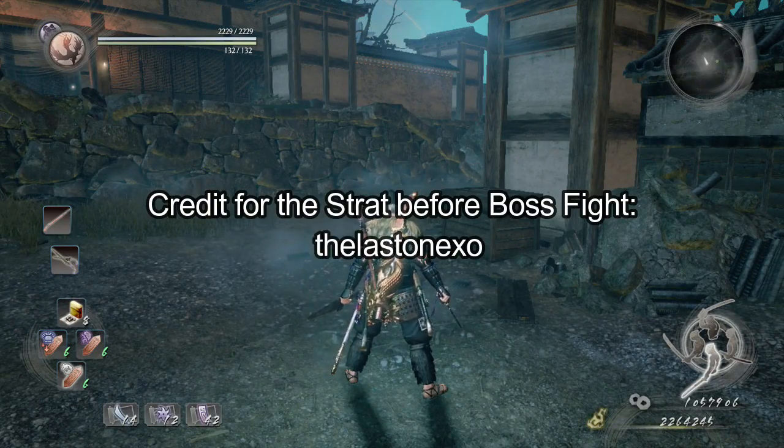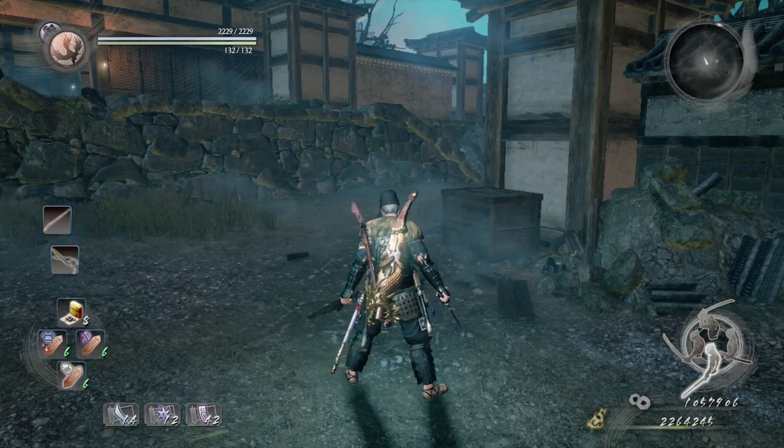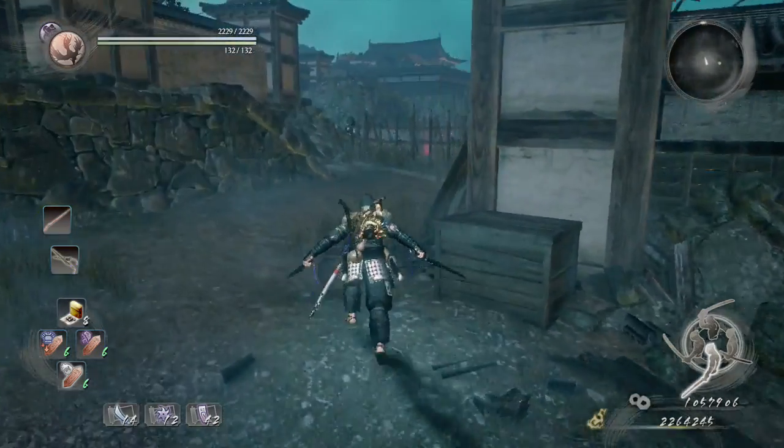This is Pix, Beginner's Guide of Neo. Chapter 25, Resentment Unleashed. Now let's get this started.